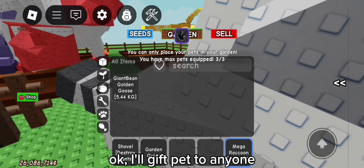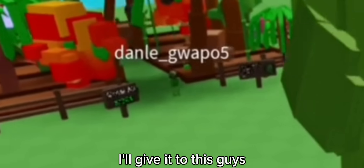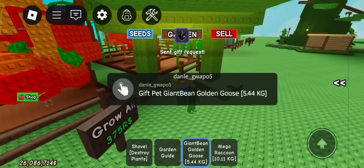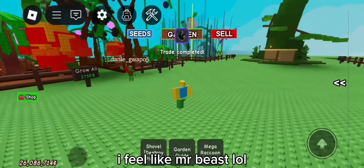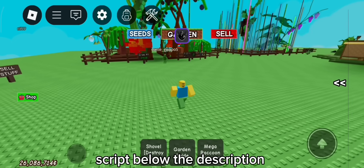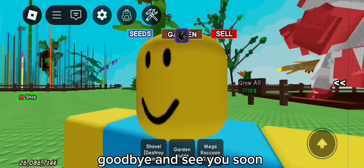I'll gift a pet to anyone — I'll give this Johnpin Golden Goose to this guy. Yippee! Done. I feel like Mr. Beast. That's all — script is below in the description. Thanks for watching, goodbye and see you soon.